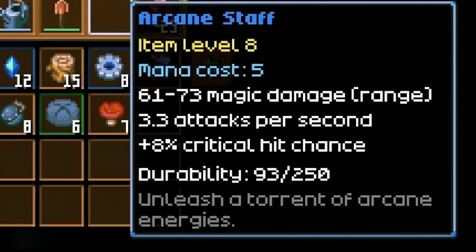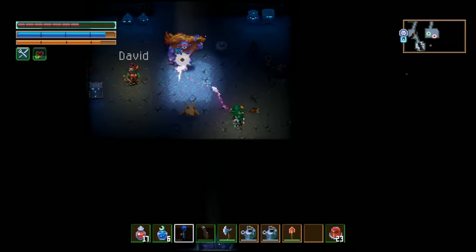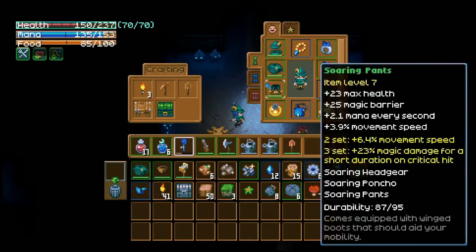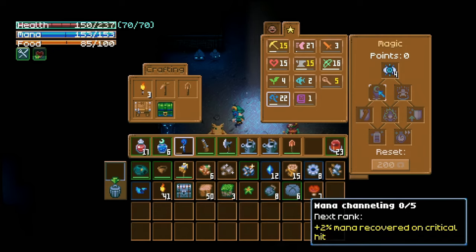We get to see the arcane staff itself - 61 to 73 magic damage, 3.3 attacks per second, 8% critical hit chance, and it's item level 8. Remembering you can upgrade - I wonder if upgrading reduces the mana cost or just makes it stronger, something we'll have to find out. They've got an enemy to try it on and you can see the magic absolutely obliterating that Caveling troll. The magic skills table is there - you can choose what skills you want and reset them at any time.